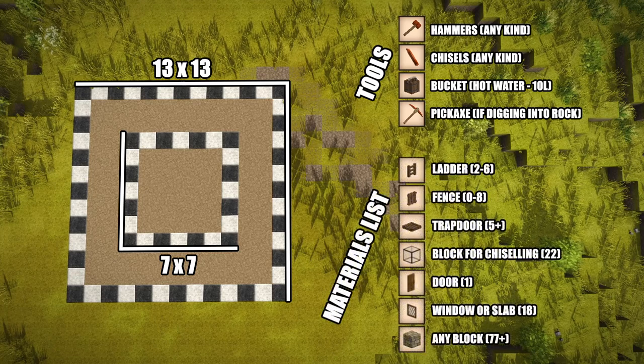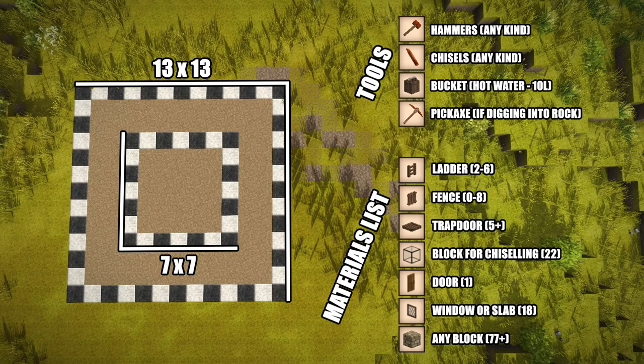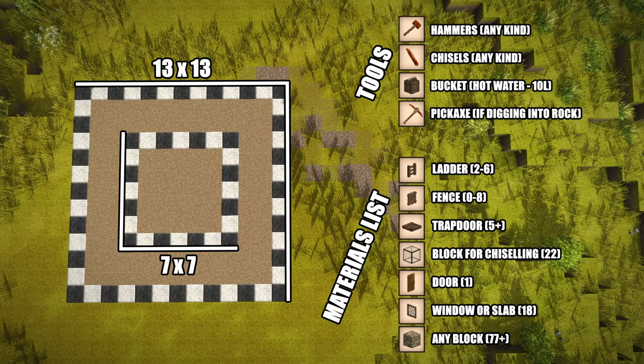For materials, you're going to need two to six ladders, eight fences — though if you don't have access to hot water yet, skip the fences until you do. At least five trapdoors, twenty-two blocks for chiseling — I personally recommend quartz glass or lake ice for a nice balance of transparency while still being visible while chiseling. You can get away with twelve blocks for chiseling and replace the other ten with trapdoors. You'll also need one door, eighteen window panes or slabs, at least seventy-seven blocks for walls and roof, and about fifty stones for spawn proofing.